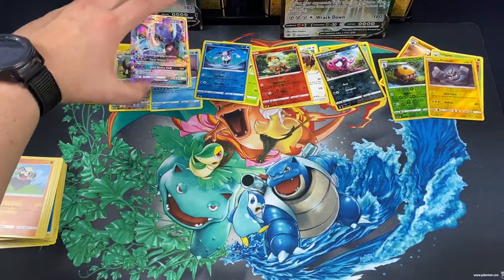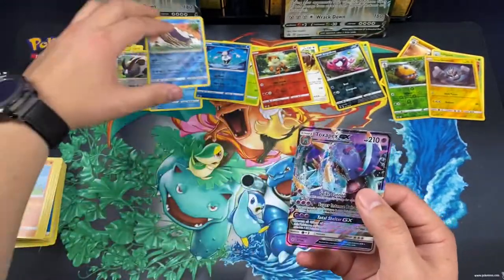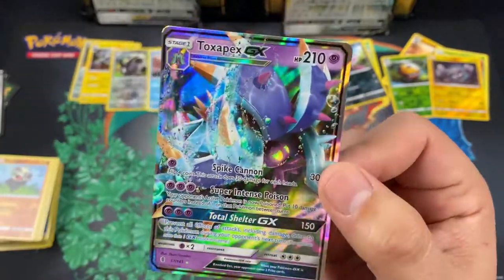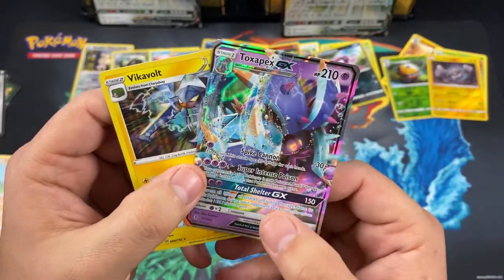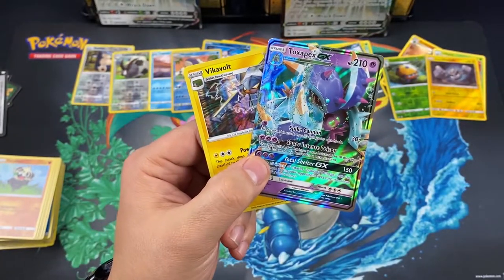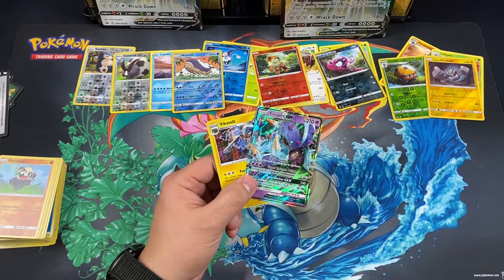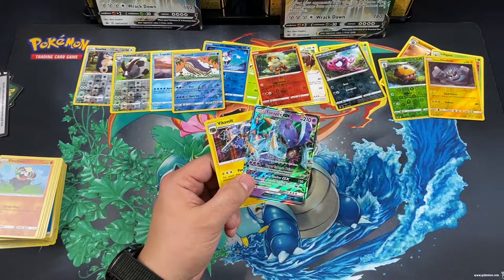Alright guys, that's all the packs I have for you right now. We did end up pulling a Toxapex GX and we did get a holo rare Vikavolt — so not too bad out of these packs. They were the only two boxes I could find at the time. If you want to watch more content as I grow this channel, go ahead and subscribe. I appreciate you guys viewing this video and hope to see you again. Have a nice day guys!